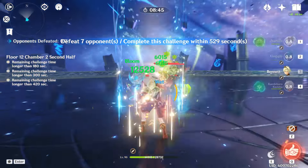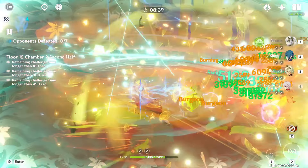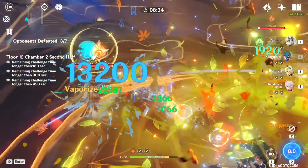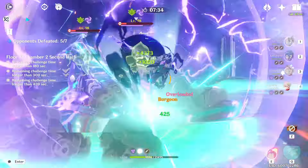The last team I want to showcase is the Kazuha Burgeon team, which combines the Bennett-Kazuha pyro tornado combo with Nahida's super fast dendro application. The downside to this team is that it has very low DPS when Kazuha's burst is on cooldown, but it does a great job of outputting huge bursts of AoE damage and breaking the electro shields very quickly.